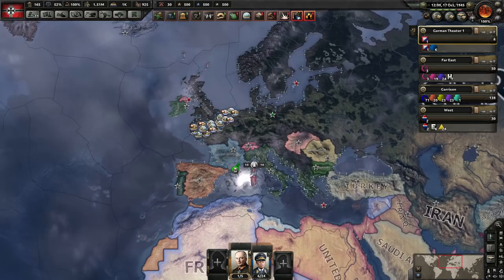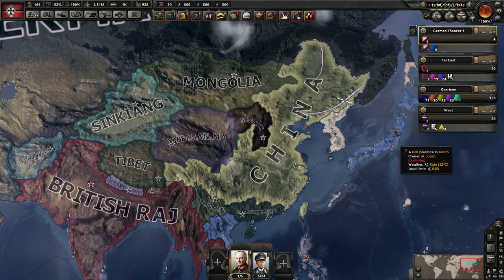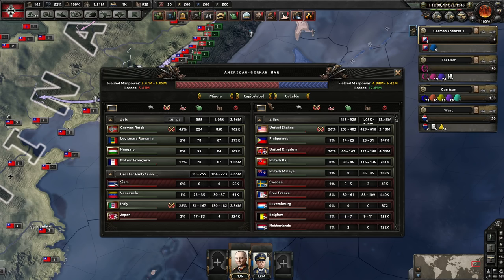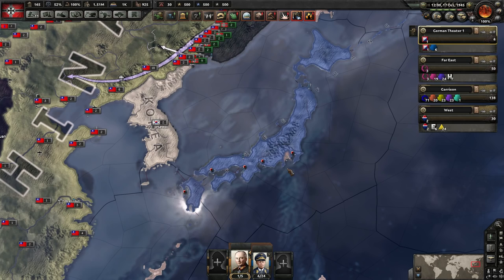Japan lost to China. Free France occupies all of Japan. Is Japan capitulated? And the last war is the American-German war. Why hasn't Japan capitulated? Are they just about to capitulate? I think they might.